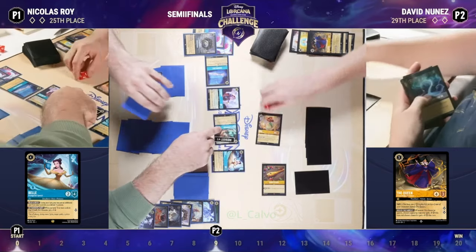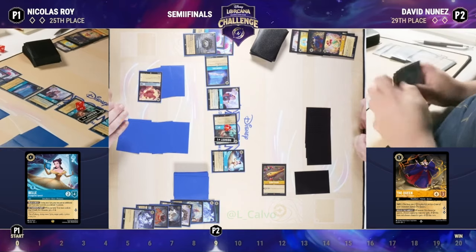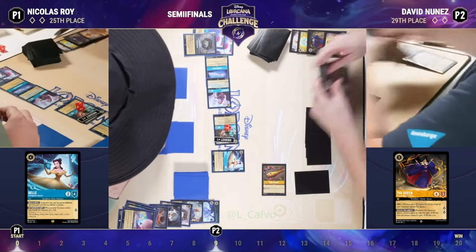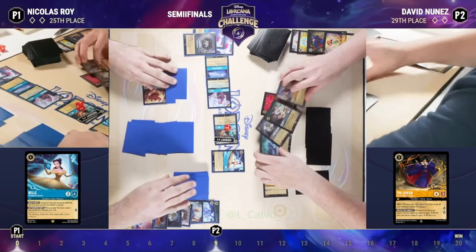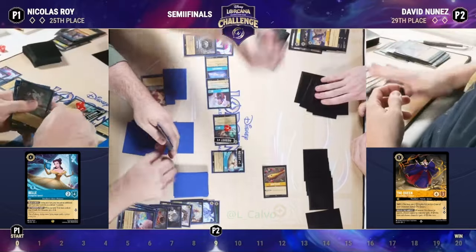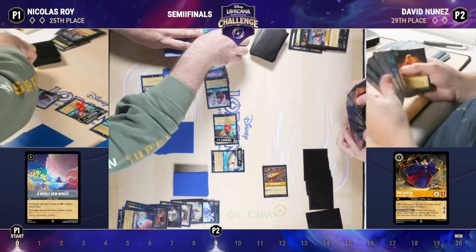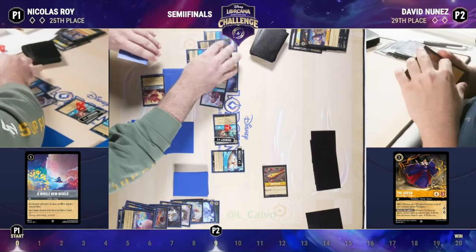Nicholas smashes that queen to banish her to the discard pile, and Flavisham takes out Ariel. An unusual role for Flavisham — he usually likes to sit inside his laboratory and quest a bit. Then another Whole New World being played, this time on Nicholas's side of the board. David shows what's being discarded and draws into cards. With Bell on the board and the Fishbone Quill, that's three cards you can send back from your hand. As we see more and more Whole New Worlds, that Fishbone Quill is just going to do some work.